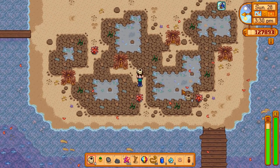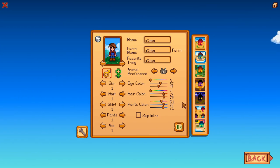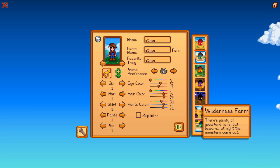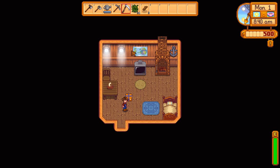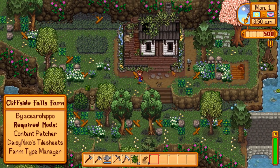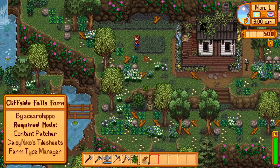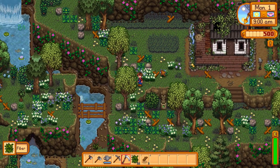That leaves one more mod for us to go over, and I need to start a new game to see it. If I click the riverland farm, I've actually replaced this in the files, so this should be something different. This is Hippo's Cliffside Falls by AceArrowHippo. It adds an entirely new farm type to the game, which you do need to replace an existing farm type with, but I don't think that's a big deal.